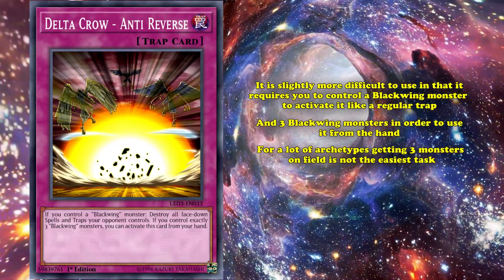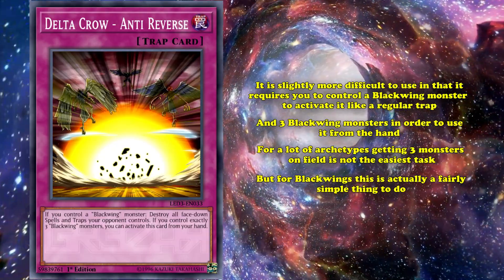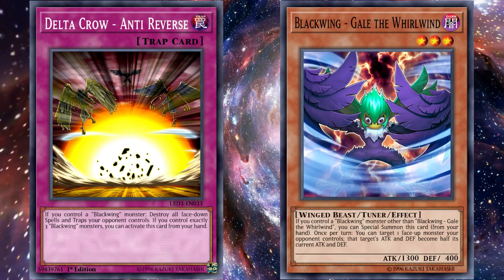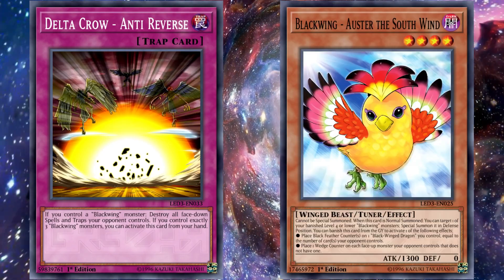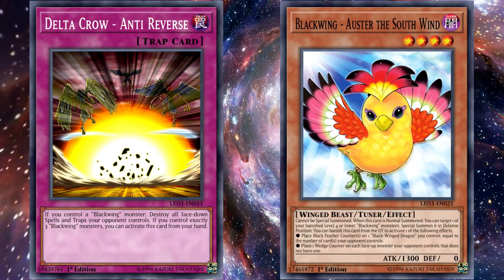For a lot of archetypes, getting three monsters on the field isn't the easiest task in the world, but for Black Wings, this is actually a fairly simple thing to do. Many of the Black Wing monsters either have the effect to special summon themselves from the hand as long as you control another Black Wing monster, like Gale the Whirlwind, or have some kind of effect that helps them swarm the field with other Black Wing monsters, like Oster the Southwind, making Anti-Reverse's activation condition from the hand appear a lot less Herculean.